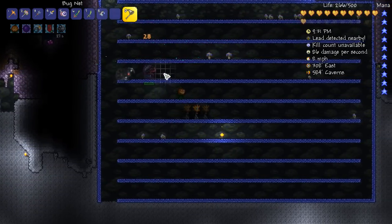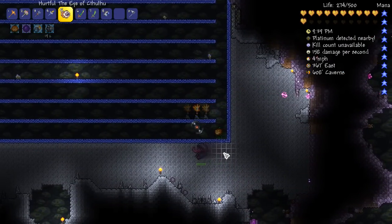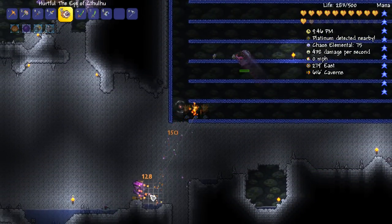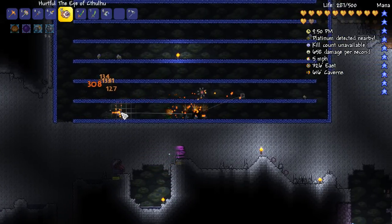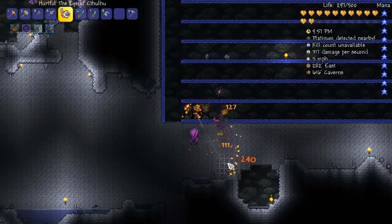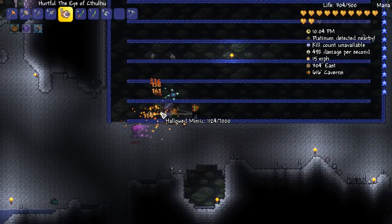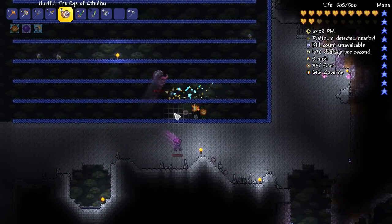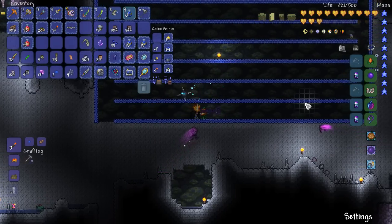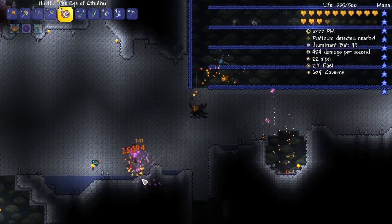I wasn't expecting this — there's a freaking Hallowed Mimic! Taking it out with my Eye of Cthulhu yo-yo. He literally just goes through the damn floor — I wish I could do that. And what is that? An illuminant hook! That's a pretty sweet upgrade from a Skeletron hook. I didn't even realize that's all we had. Pretty happy about that.